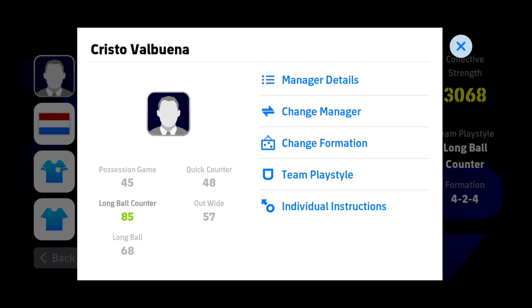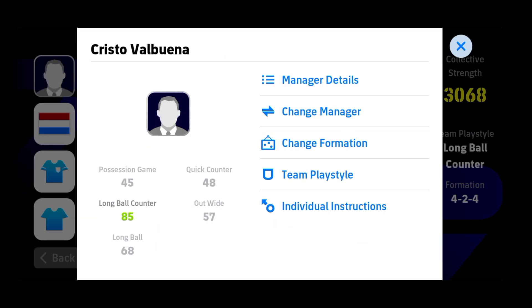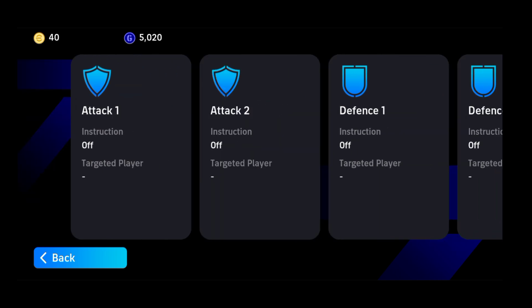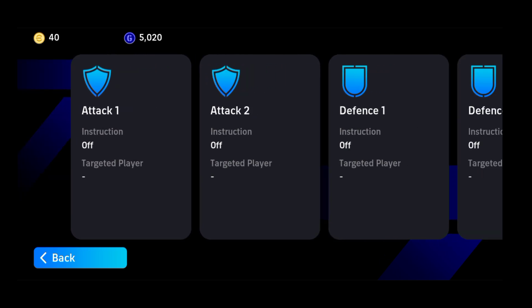If we open our game plan, it will look like this. You have to choose your manager, or tap into your manager's pick, and these options will come. There is an option named Individual Instructions — click it. After clicking it, there are four types of slots: Attack 1, Attack 2, Defense 1, and Defense 2.